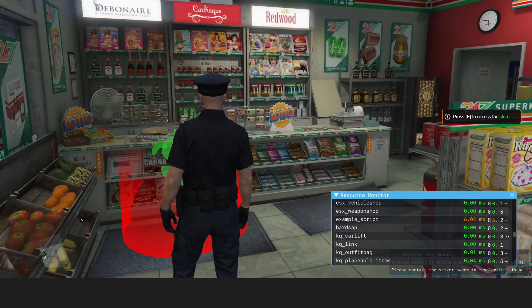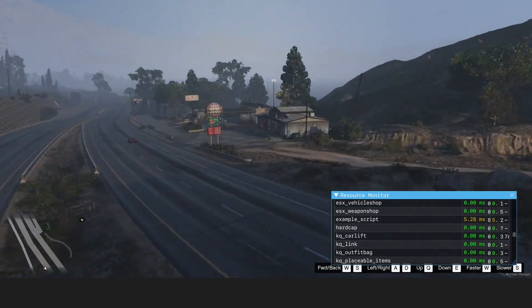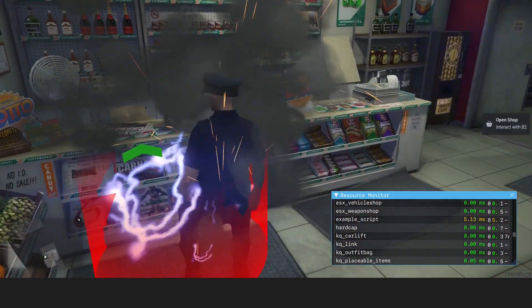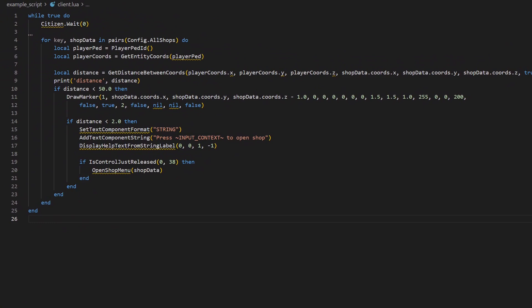Here's a scenario. After scrolling through the FiveM Resource Monitor, I found that an example shop script is taking a huge amount of resources — around 5 milliseconds per frame. Even after flying away from the shop, the result is the same. Let's take a look at the code to see the issues.